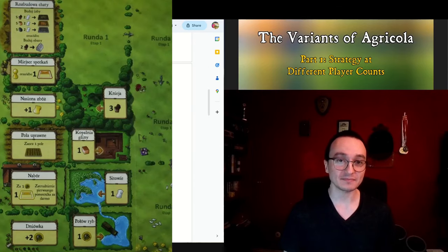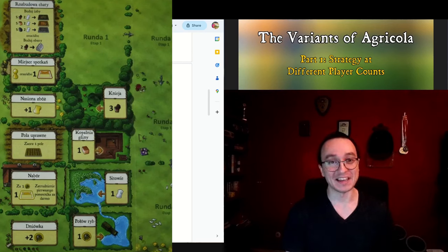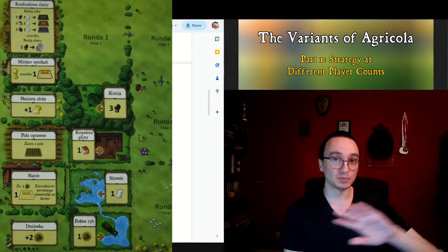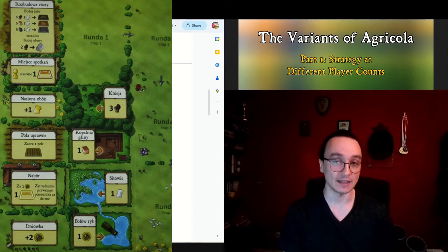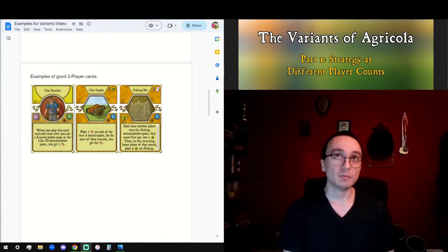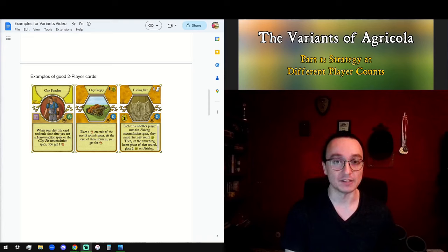Now moving on to two-player. I consider Agricola at its most evil at two-player. So many people think that Agricola is a pretty harsh game, and it kind of gets worse at two-player if you're playing competitively. Relative to four-player Agricola, I find that clay and food are very tight. In many games, one player will try to completely block off room parts from the other player — whether that's the reed they need or the wood they need. There are a lot of tactical fight options you can choose to try in a two-player game. Both players should get to four people by the mid or end game.